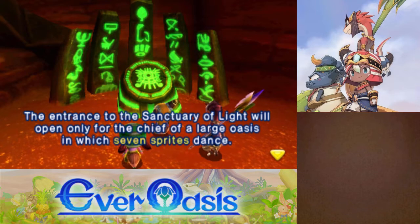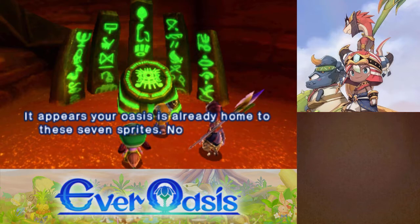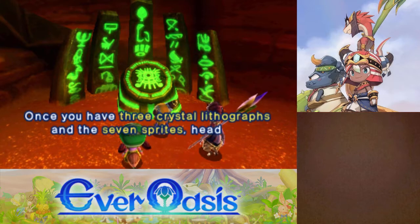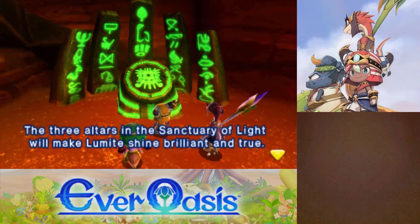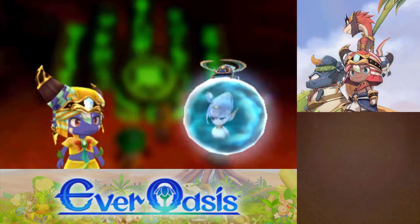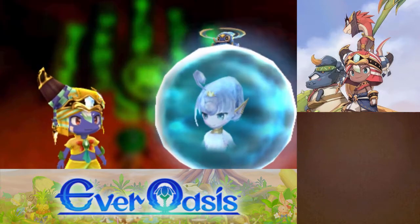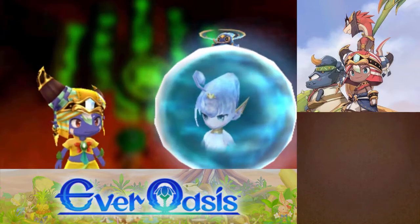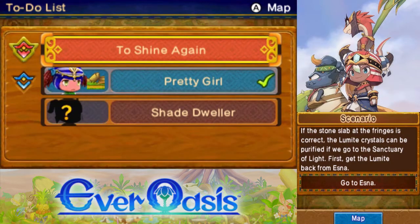We need seven sprites and then we need to find all three lithographs. And yeah, we already have seven sprites — good. Oh, that reminds me, I should harvest the fountain for stuff. We don't actually carry the Lumite with us, do we? We'll have to run back and grab them. Is there anything else I need to do in this area right now? We need to go grab the Lumite Crystals first, and then we have the Feather.